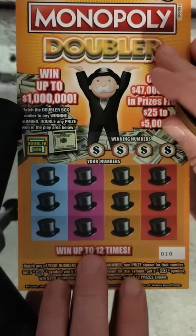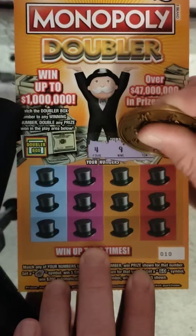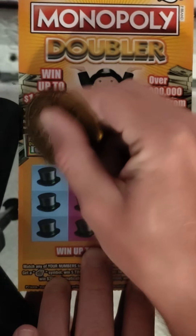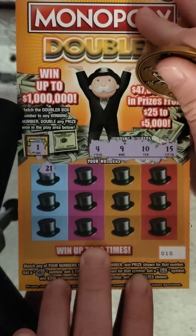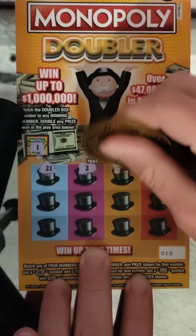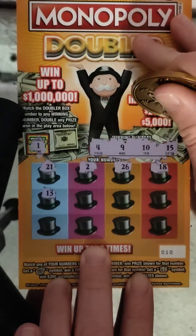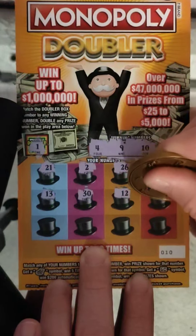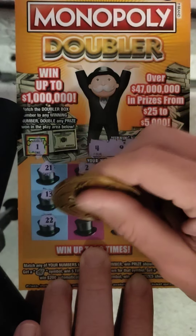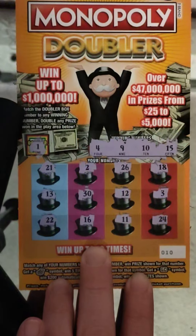All right, next ticket — ticket number 10. Winning numbers: 4, 9, 10, and 15. Doubler box 1, no double on this one. 21, 2, 26, 18, 13, 30, 12, 3, 22, 16, 11, and 24. Nothing on 10.